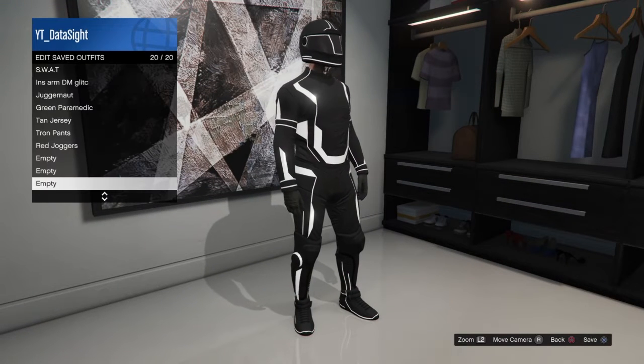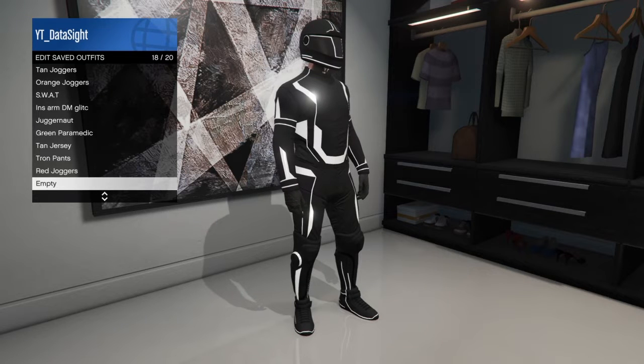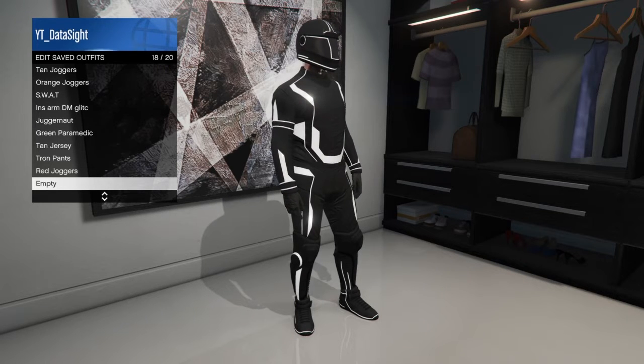Click the white outfit, then you just want to save it anywhere — doesn't matter where, as long as you save the outfit.